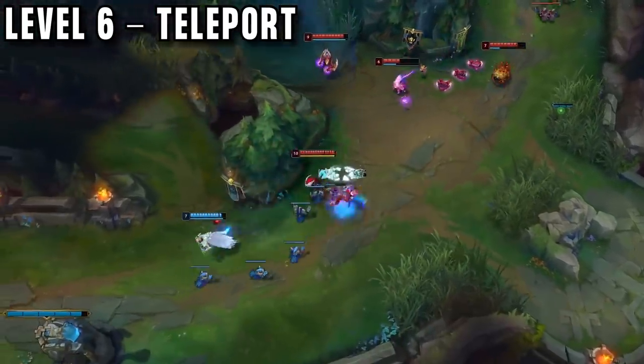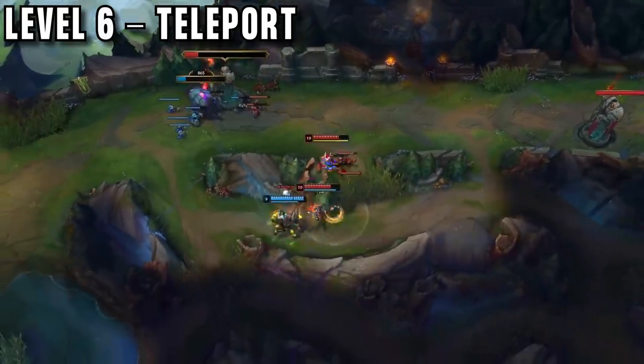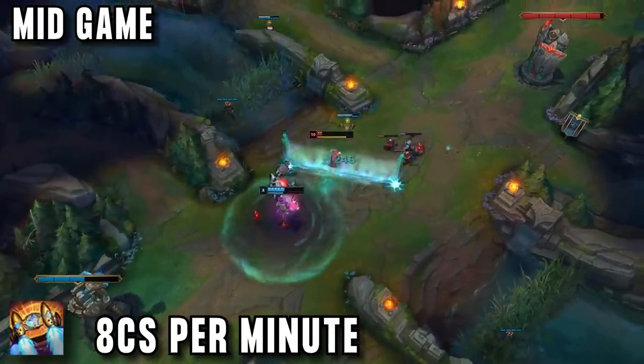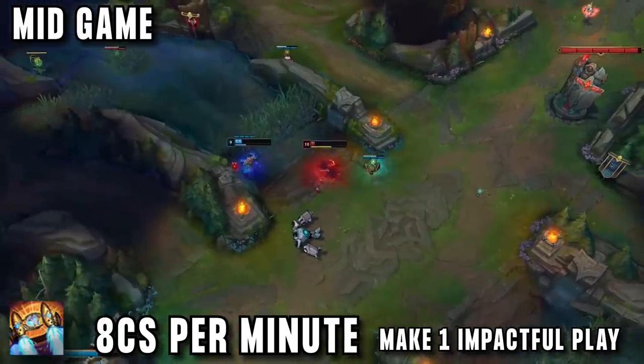Top lane, you will ideally be counter-ganking the teleport, saving your top laner and turning it around for a double kill. In mid game, you should now have your core item: Hextech Rocket Belt. By this point, your goal should be at least 8 CS per minute, and you should have tried to make an impactful play like a solo kill or a roam.